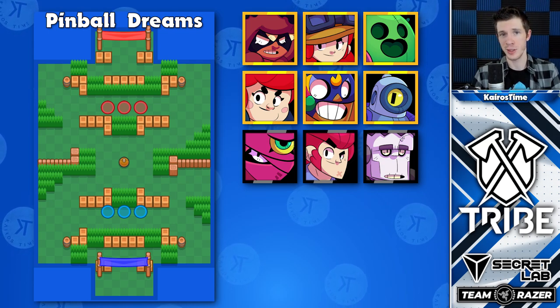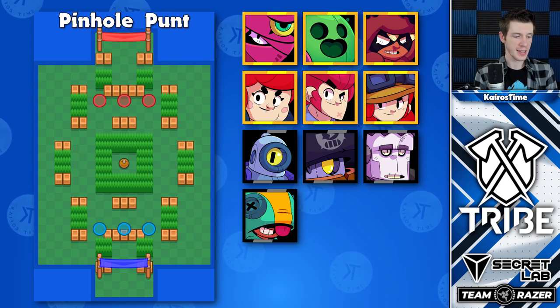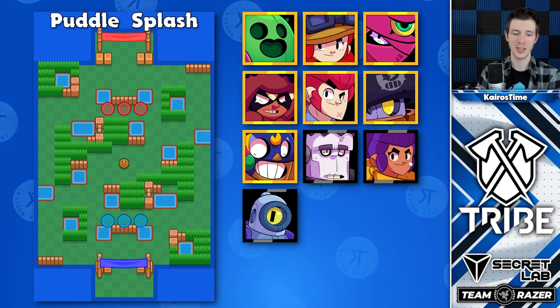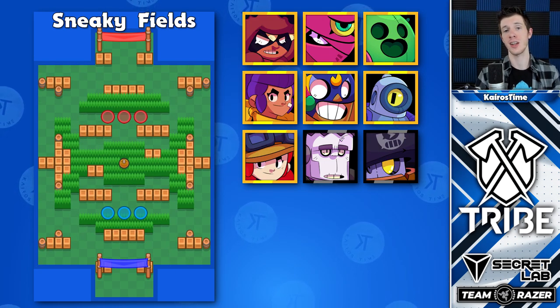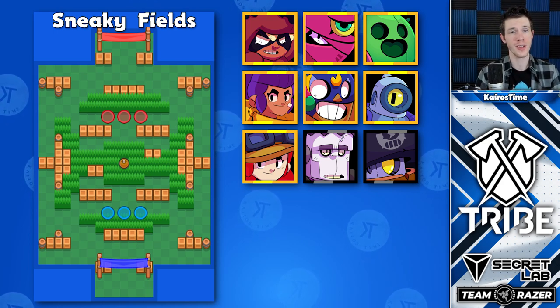Granted, you can still absolutely play Terra. Pinhole Punt is an interesting one to see Rico get some good viability. Aside from the traditionally really excellent brawlers for Brawl Ball, Puddle Splash has a ton of cover that actually makes Daryl and El Primo some really solid options. Because of all of the bushes on Sneaky Fields, this map tends to have a lot more tankier brawlers on it, and as such, Shelly is actually a really great option to counter them.